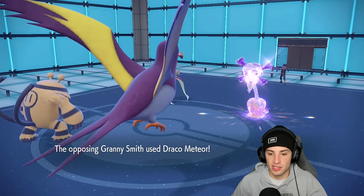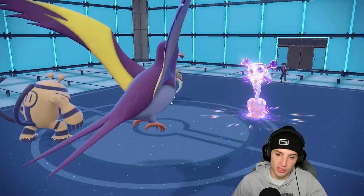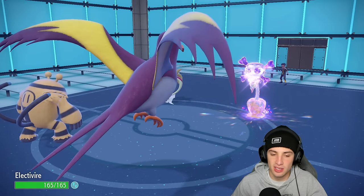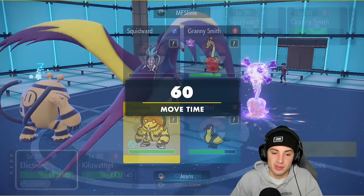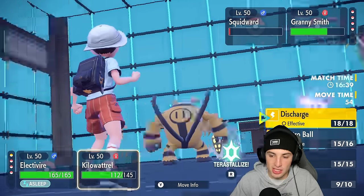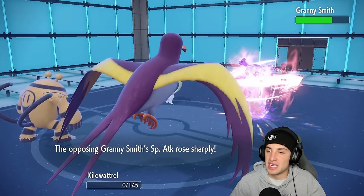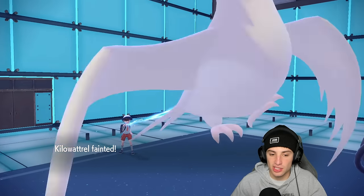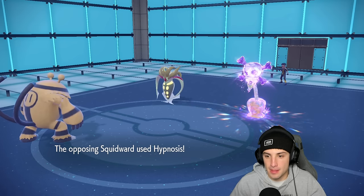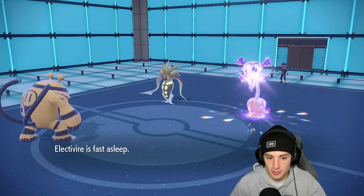I do have Stomping Tantrum for that, which is actually really good for me. Protect comes out from Kilowattrel. Next turn we drop a Discharge and go for Stomping Tantrum. Draco Meteor comes out — we block it. Hydrapple has Hypnosis and the evasiveness drops just make it so good because it has such strong moves with low accuracy, so everything is landing. They go for another Hypnosis — the double sleep.